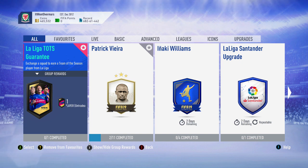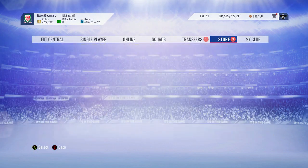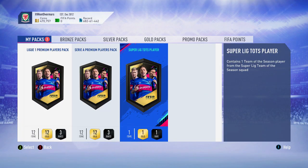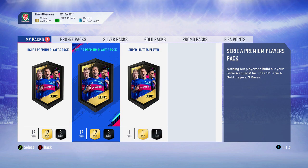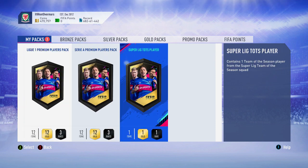Right guys, we're back to another video. Today we've got the La Liga TOTS Guaranteed, as you can tell by the title, and EA have finally released the Super League one. We did the video the other day, opened the pack and it gave us a gold player, so I'm hoping it will give us the team of the season this time. I've got the Serie A premium players and the Liga one - we're not going to open them, we'll wait for the team of the season for each of those leagues.